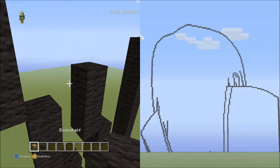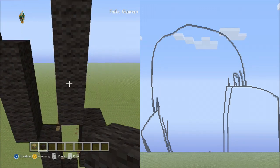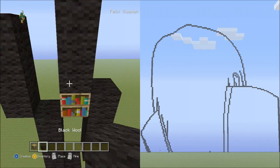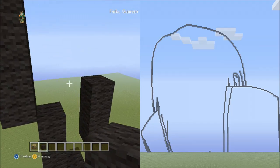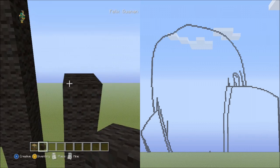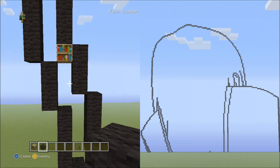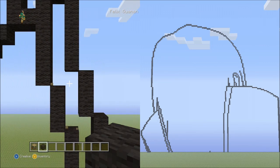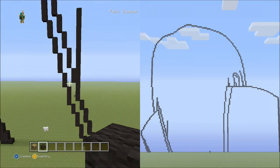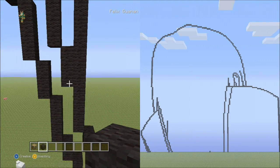Place 4 blocks going up on the left, delete that. Place 3 blocks going up on the left, delete that. Place 5 blocks going up on the left, then 1 block going diagonal up to the left. Fly down and delete that placement block — it should look exactly like this so far.